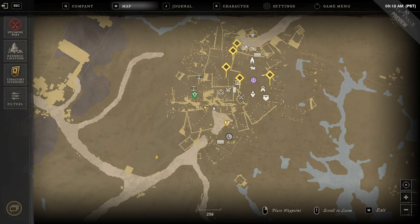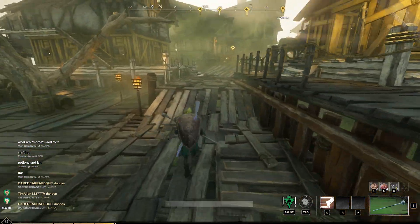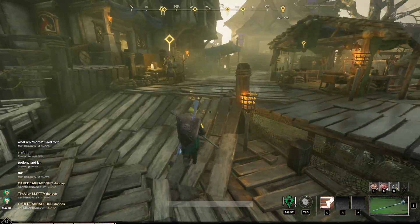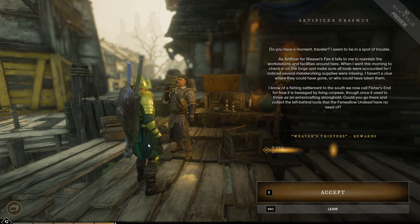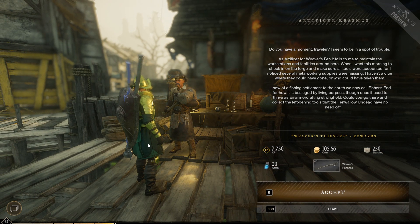I haven't been in this town much, so I'm not sure where I'm at. Here we go — here's somebody that needs help. An Artificer. Do you have a moment, Traveler? I seem to be in a spot of trouble. As Artificer for Weaver's Fin, it falls to me to maintain the workstations and facilities around here. When I went this morning to check in on the forge and make sure all the tools were accounted for...